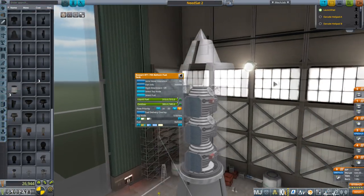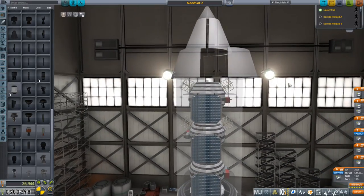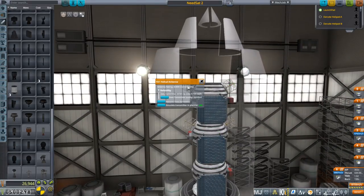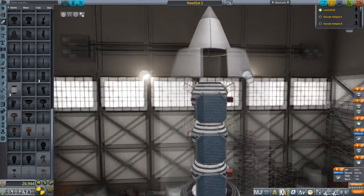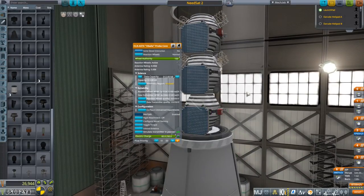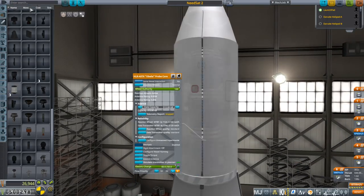We have a setup for NEEDSAT 2, and we're going to try and launch three of these satellites at the same time - two around Kerbin, one around the moon. We've got helical antennas around the two Kerbin ones, but around the moon I don't think we need those, because the moon sat is going to be within range of the surface, and its own internal antenna can communicate directly to Kerbin.